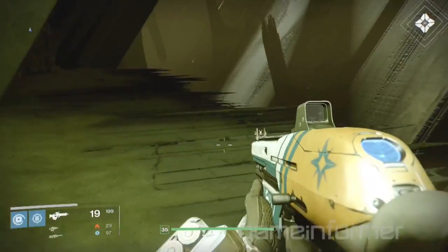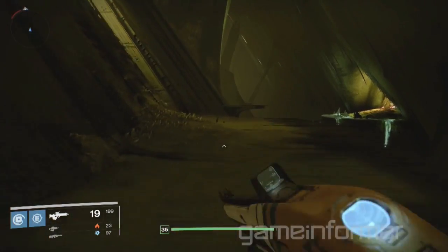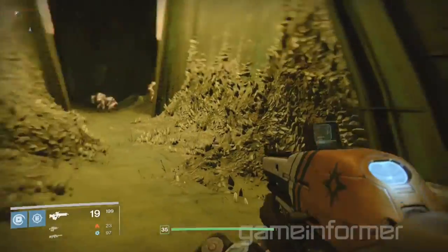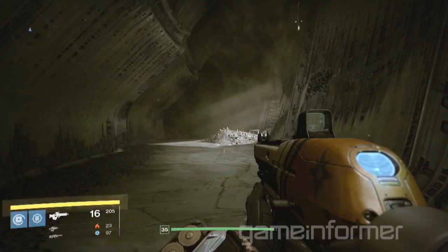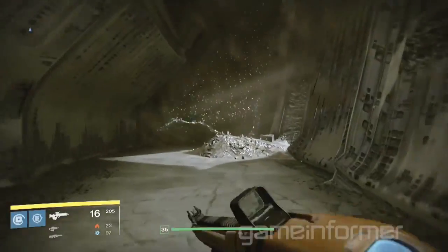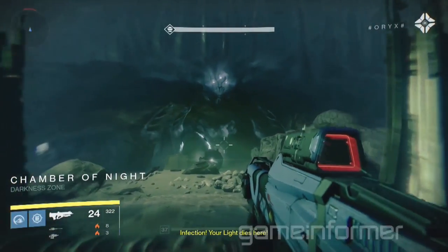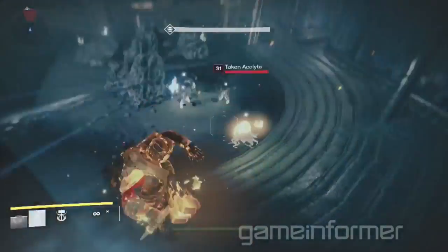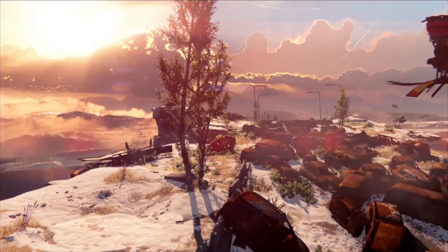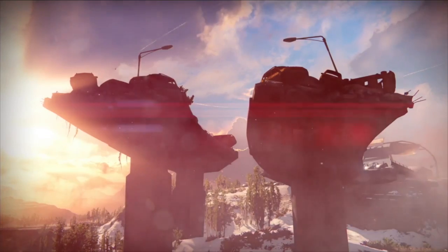They also talk about Ghost Shells — there are going to be new Ghost Shells in The Taken King, and Ghost Shells will now have stats on them, including perks and boosts to intellect, discipline, or strength. Class items are also getting similar additions. They're taking things that were previously just aesthetic and making them more vital to your character's progression and strength within the game.